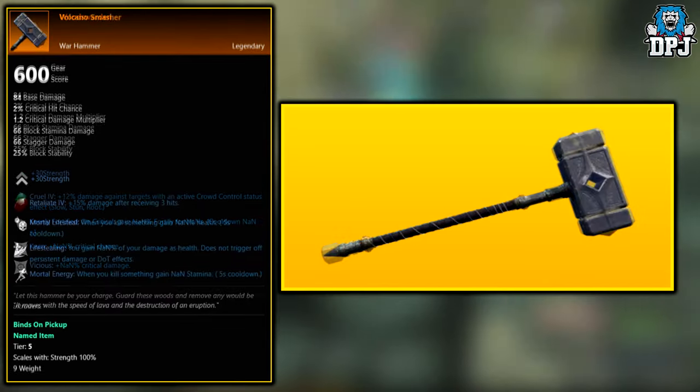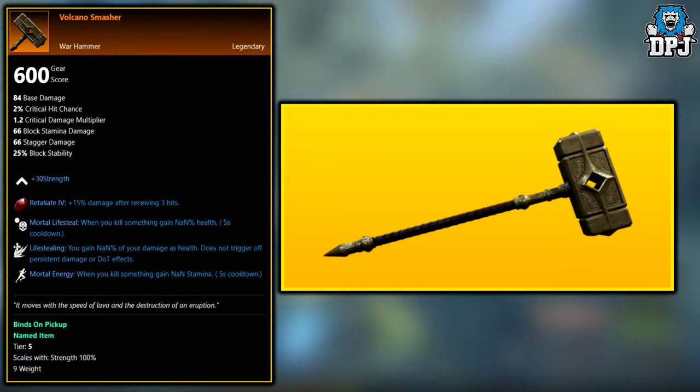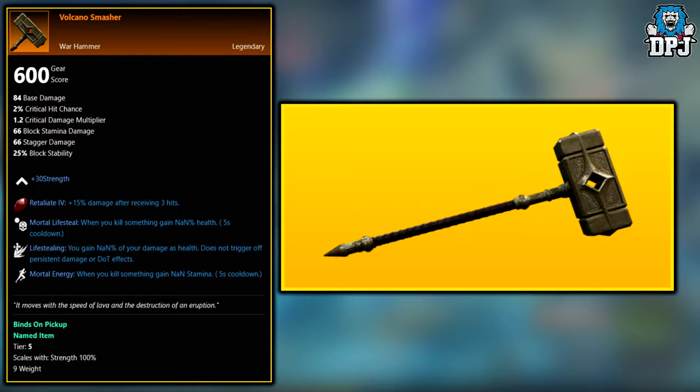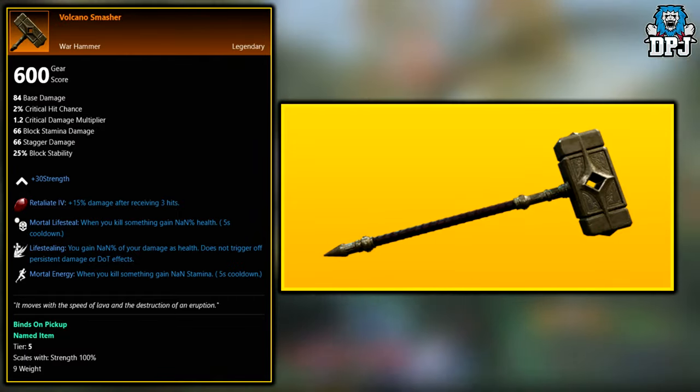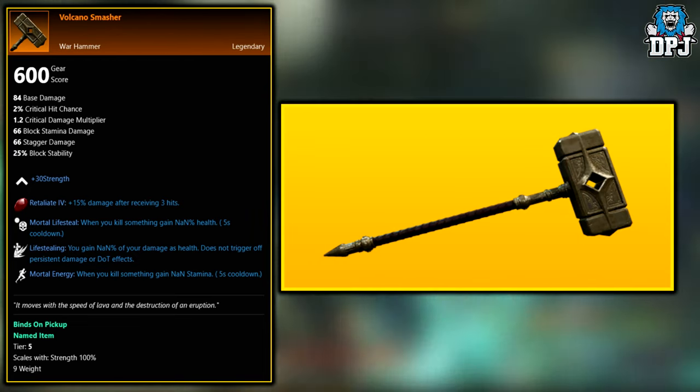Next up we have the Volcano Smasher. This legendary is a random world drop across the board as far as I can tell from my research. This can drop from basically anywhere once you get to around level 40, so keep that in mind.